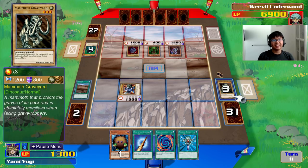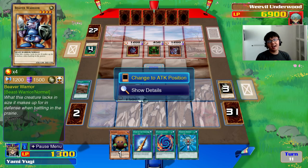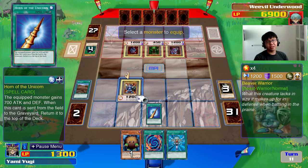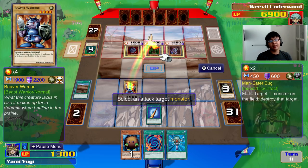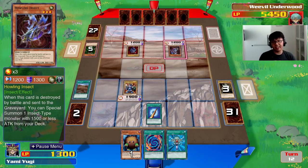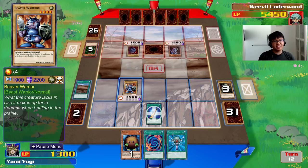What do they expect me to do? I'm going to stick to using Horn of the Unicorn on Beaver Warrior first, and I'll smash Man-Eater Bug to deal some damage. He might crash into me with Howling Insect next turn just to get the surge, but if it's 1,500 or less attack, there shouldn't be anything he can use to defeat my Beaver Warrior yet.